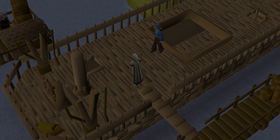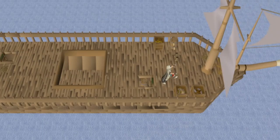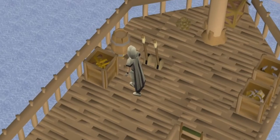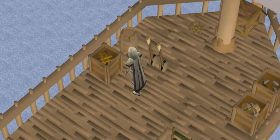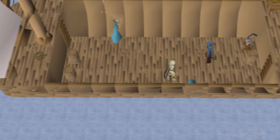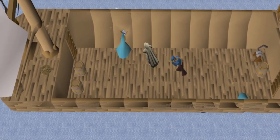Once the ship is out to sea, the minigame will begin. If any tools are needed, climb to the deck of the ship and take them from the crates on the eastern side of the ship. After you've collected any needed supplies, you will need to travel back to the bottom of the ship. During this minigame, there are several different mechanics you will need to be aware of.